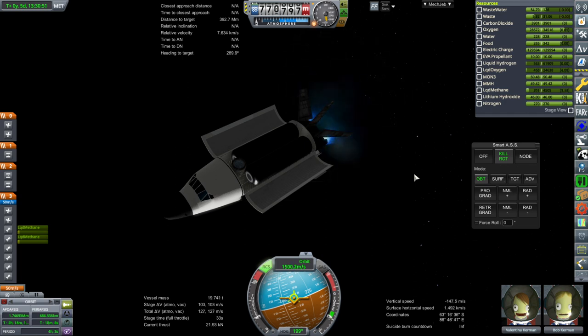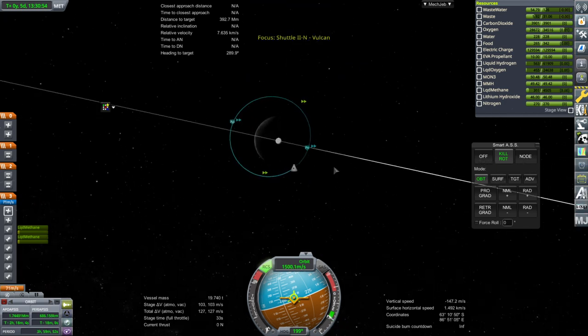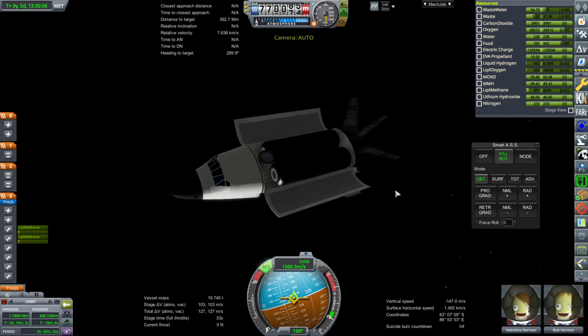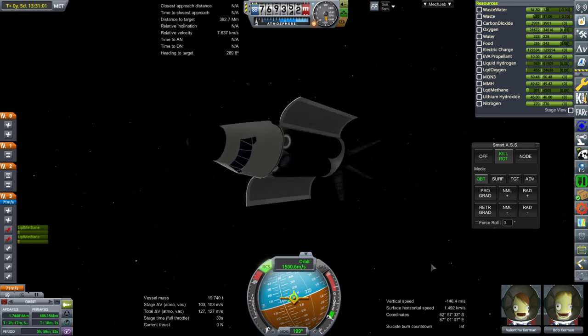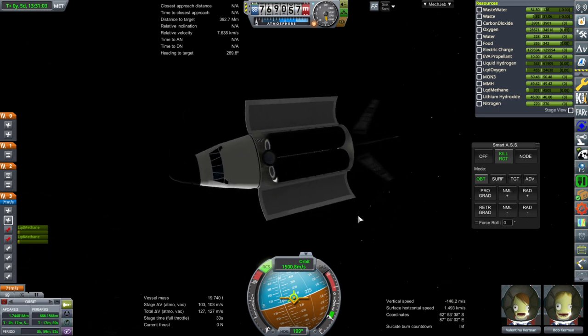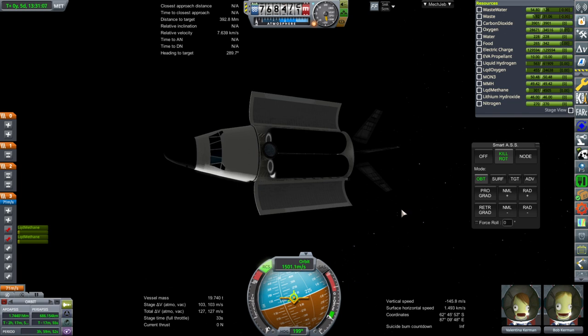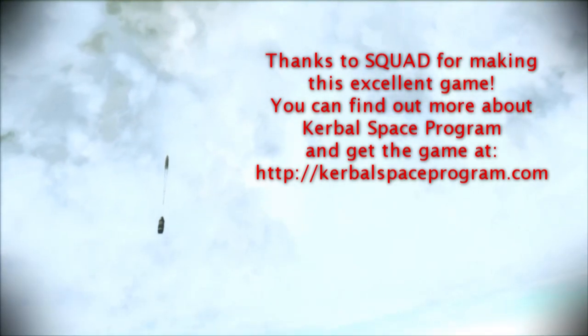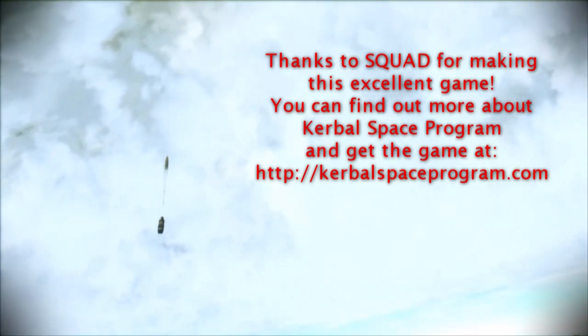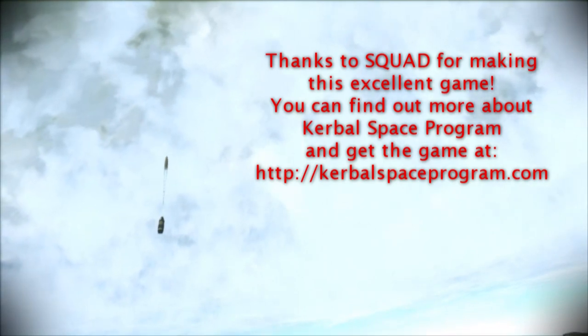Alright, I think we'll leave it there for now. It's a weird orbit. But yep — the ACES depot and the Shell Mark II: a combination in need of some refinement, as it turns out. But experiment complete. With that, thank you for watching. I hope you enjoyed this video. If you did, please press like. If you have any comments or suggestions, please leave them in the comment section below, and I'll see you next time.